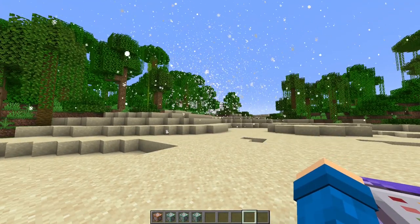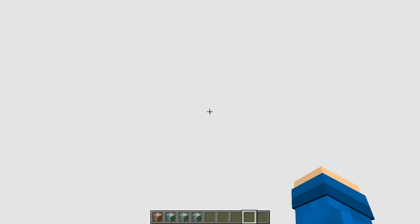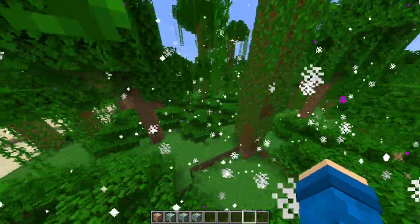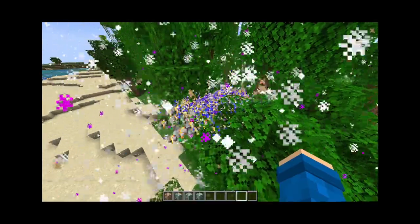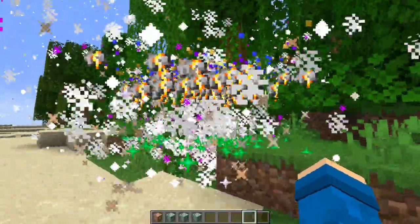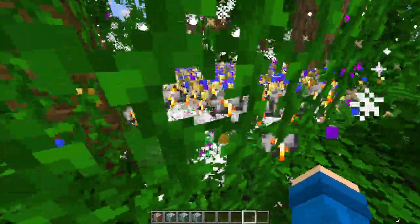There seems to be a cow right over there. Let's go check it out. This is... I can't see it exactly, it's somewhere in here. Okay, I turned off one. Oh my, what is happening? The cow is right there, it's hard to tell. Gosh, YouTube compression is gonna go weird.